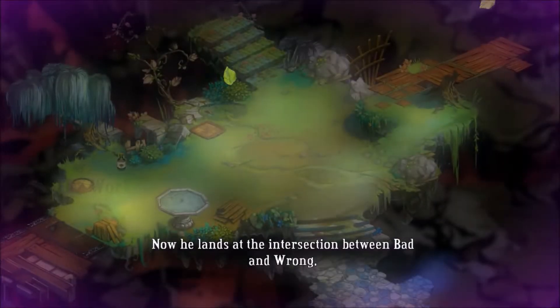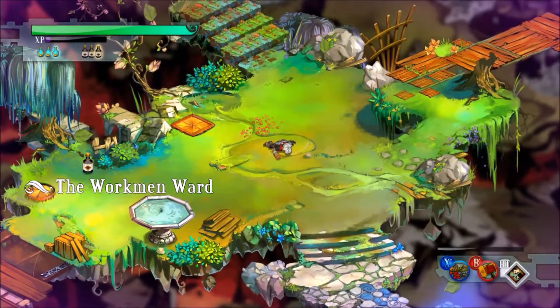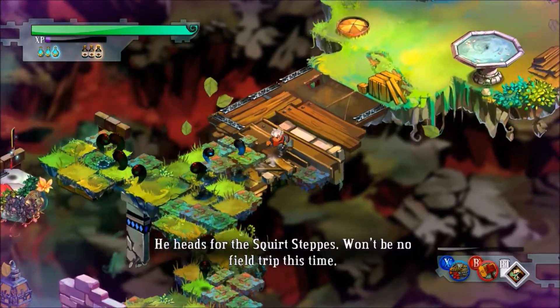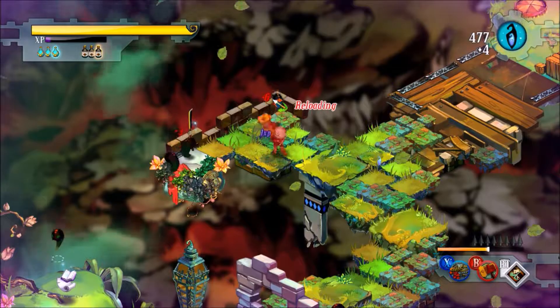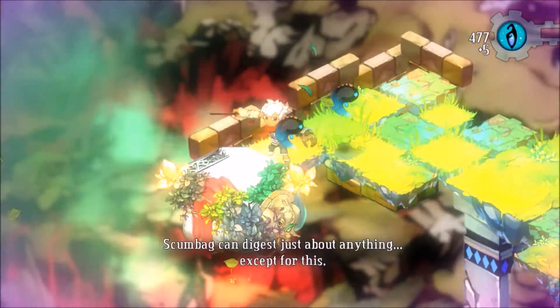Now he lands at the intersection between bad and wrong. Anyways, welcome to the Warkman Ward. There ought to be a core down one of these twisted streets. Here we're gonna get ourselves a new weapon. He heads for the Squirt Steps — won't be no field trip this time. Head over to the bottom left.